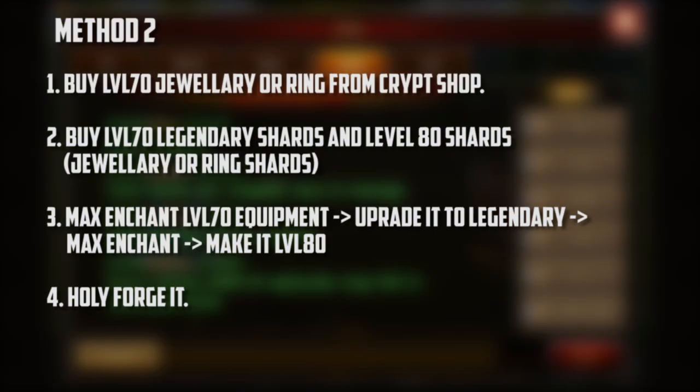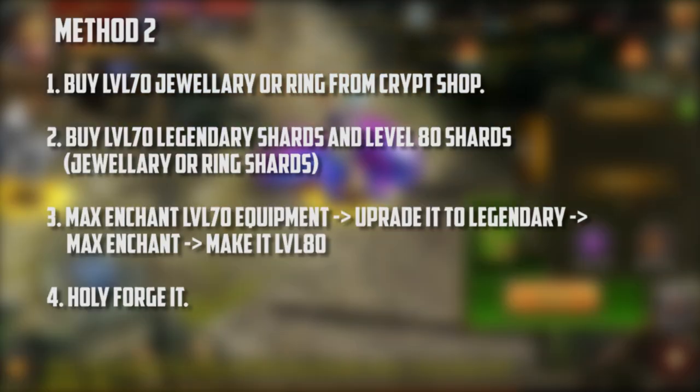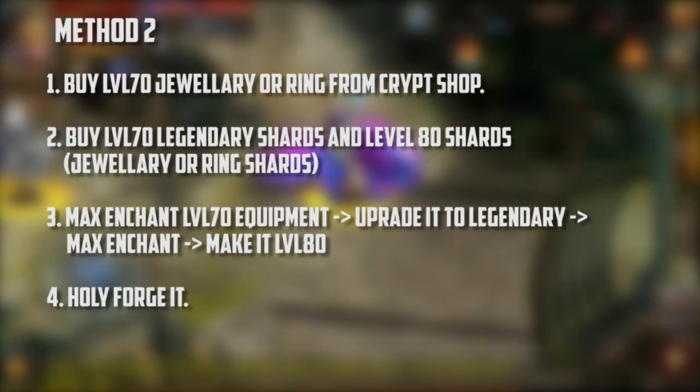For method two, first buy level 70 jewelry or a ring from the creep shop, then buy level 70 shards and level 80 shards for the jewelry or ring. Then max enchant that equipment, upgrade it to legendary, max enchant it again, make it level 80, and then holy folk it.